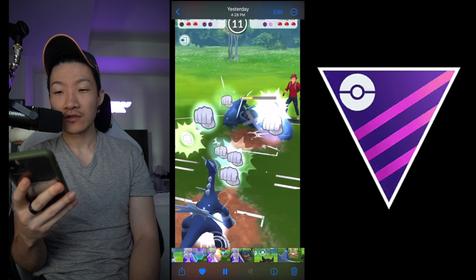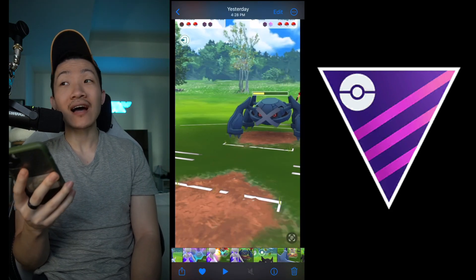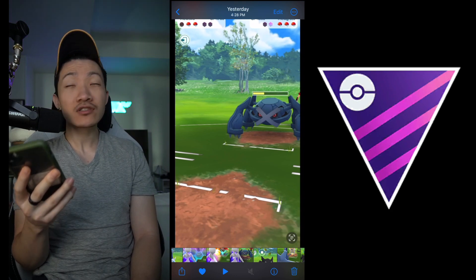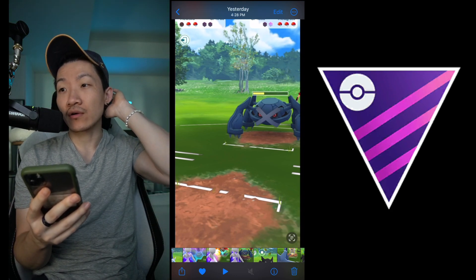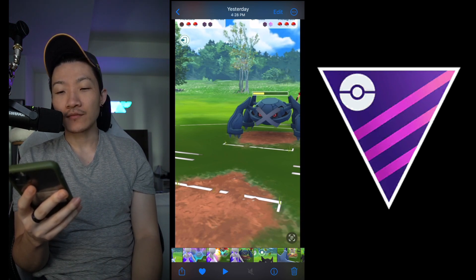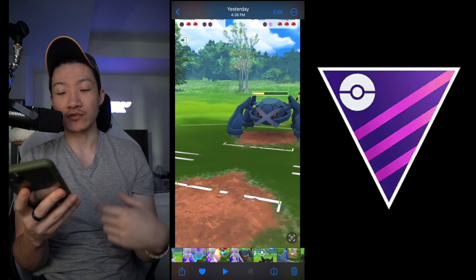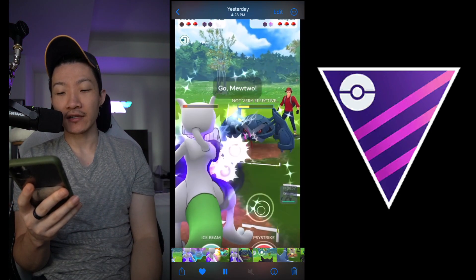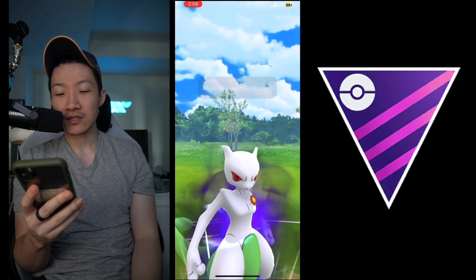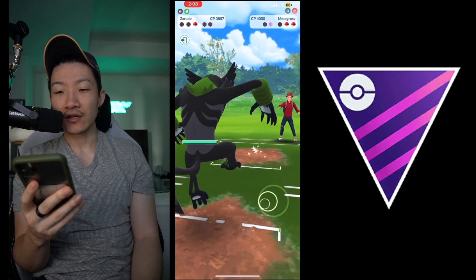Right here - something I noticed - you still have about 10 seconds on your switch timer, you want to wait that out. They don't have a switch timer so they're going to lock you in with whatever. They probably stay in Metagross but there's a chance they could lock you in with like Excadrill or their Dialga or something. You want to wait out the timer as much as possible, especially when it's misaligned and you're the one without switch advantage. They do probably stay in though. Back-to-back Psystrikes - okay, not enough. This thing is doing work.